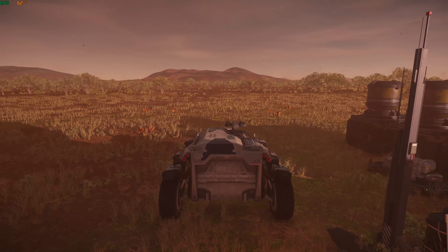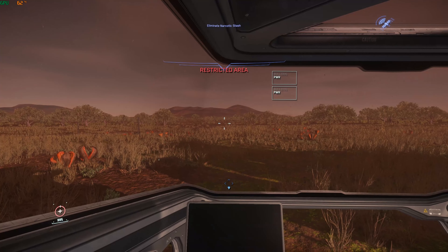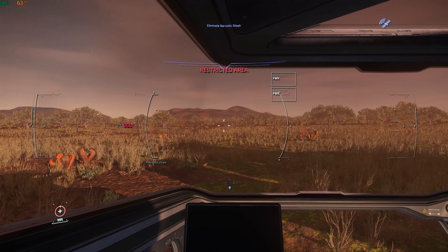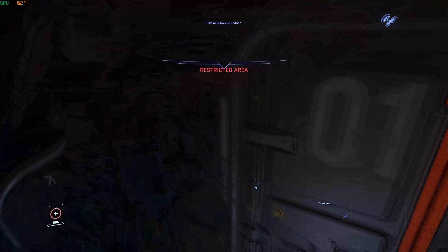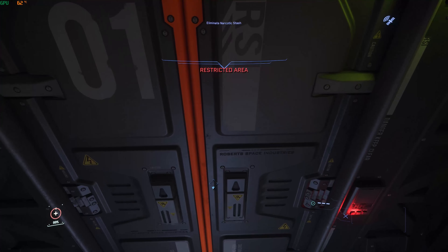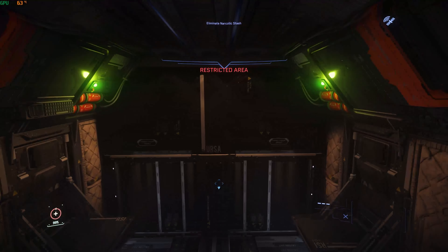Right, so we're outside the bunker now. I've come in the Ursa as you can see. Hurston looks lovely, doesn't it. I like all the vegetation all the way over Hurston and the mountains — pretty cool to low fly through as well.